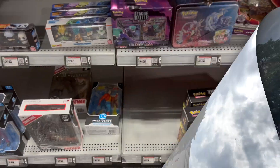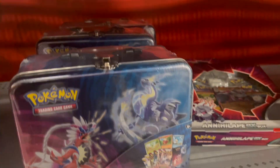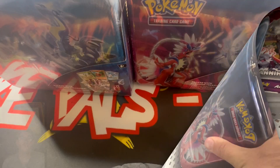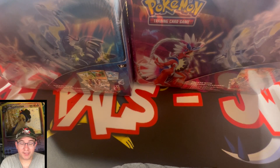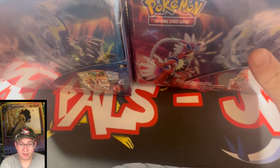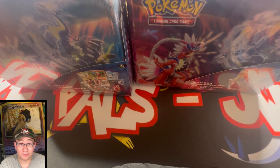We are headed to Best Buy to grab the tins that are apparently broken. We're going to open these up and hopefully get some pulls out of those Silver Tempest packs. All right Pokey Pals, apparently these are the tins. There's three left — I'm just gonna grab two. We went ahead and ran to Best Buy to grab these tins because we saw that other people were buying them and getting hits out of the Silver Tempest packs.